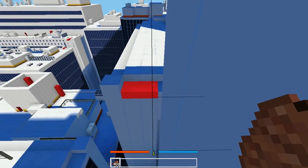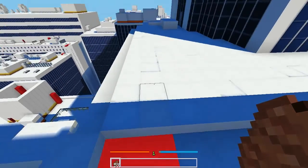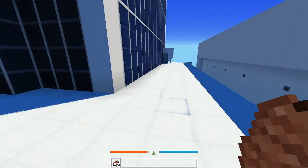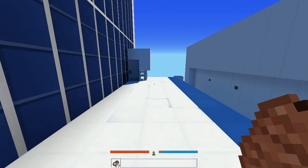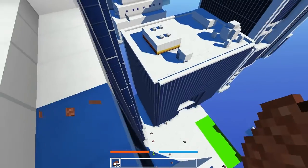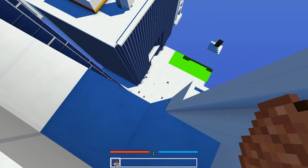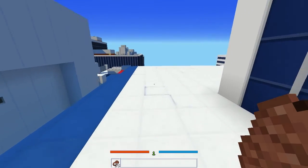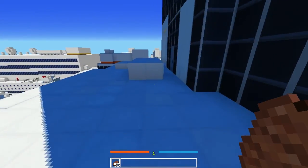In the actual Mirror's Edge game, there are sections where we have to use a gun to shoot people. Hopefully we won't have to do that here. We haven't actually seen anyone yet besides those three SWAT people that came out of the elevator — hopefully we won't see them again. Oh my god, are those people down there? Speak of the devil. Really looking forward to the second game coming out.